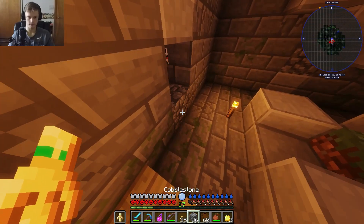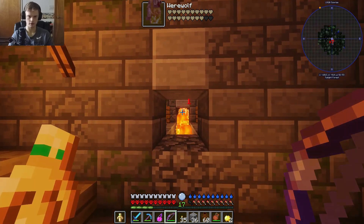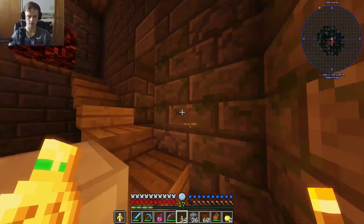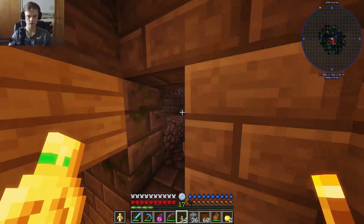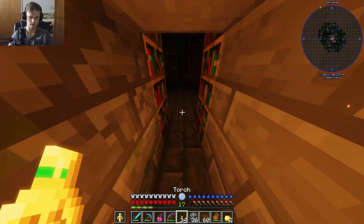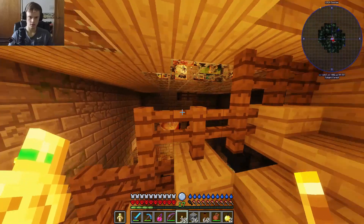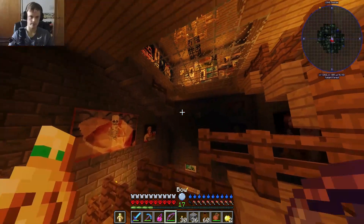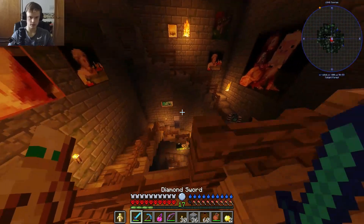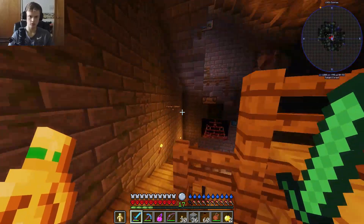Ha! Gotcha. Does a bow deal more damage? No — half a heart every hit. I'll just leave that there. Hopefully it won't find its way up here. So with this thing, apparently you gotta use its hits. Make sure nothing's gonna spawn in here. I don't like those noises. This, I should definitely get rid of. Let me go down there and go up this other staircase first. Oh, there's the werewolf — oh, that's where that goes.